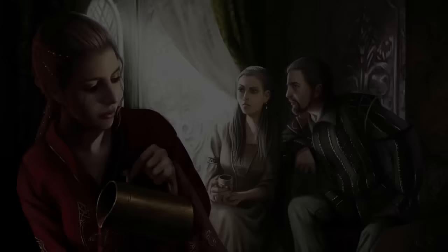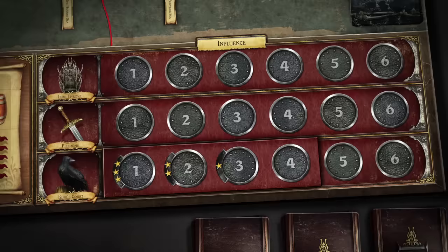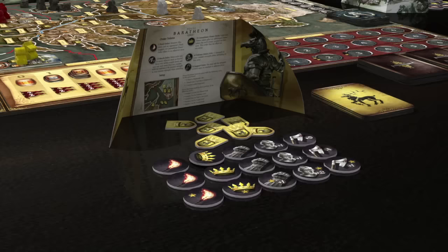A player's position on the supply track determines the number and the size of the armies he may field on the game board. An area containing a single unit does not constitute an army, but any group of two or more units in the same area does. If a player loses supply icons throughout the game, a future Supply Westeros card may eliminate units from his armies as they are brought into compliance with his lower supply level. The second Westeros card drawn is Clash of Kings, which reads: Bid on the three influence tracks.